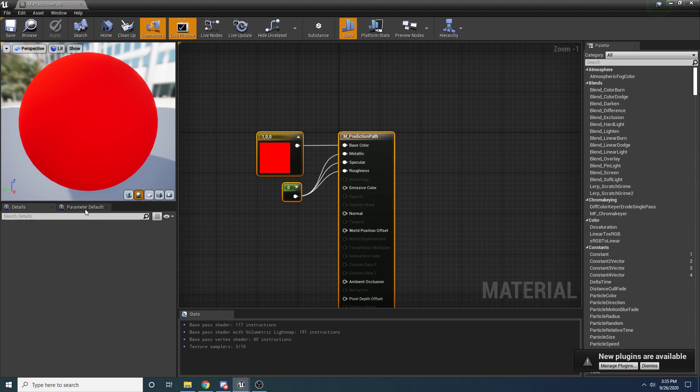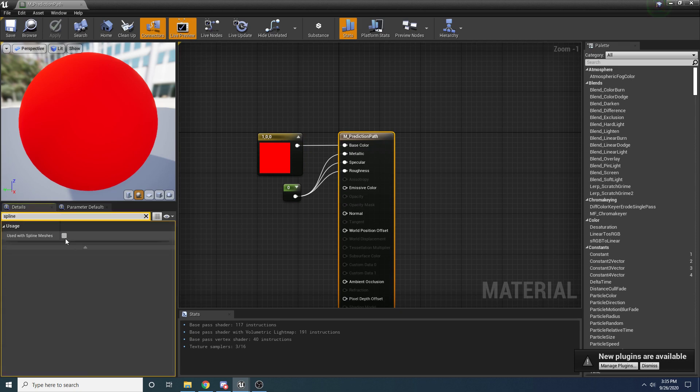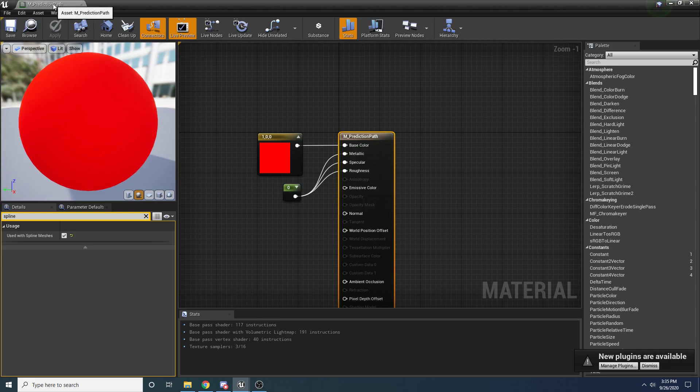There is one more thing - in the Details panel, select the material and search for 'spline'. You want to make sure that you check Used with Spline Meshes, because we're going to be applying this material to a spline and if you don't have this checked then it won't work. So make sure you have this checked, then hit Apply and Save. We can close this because we don't need it open anymore and we'll use it here in a little bit.